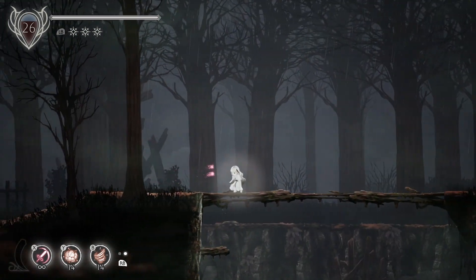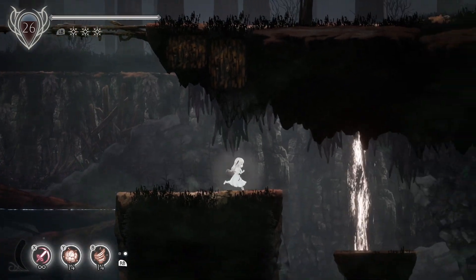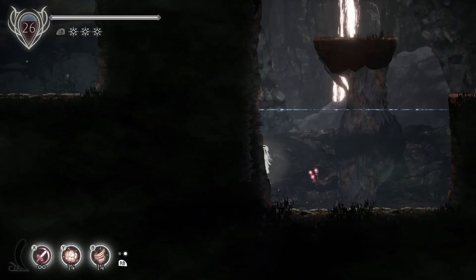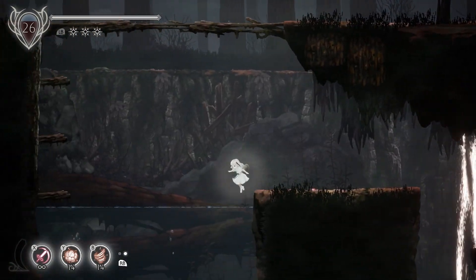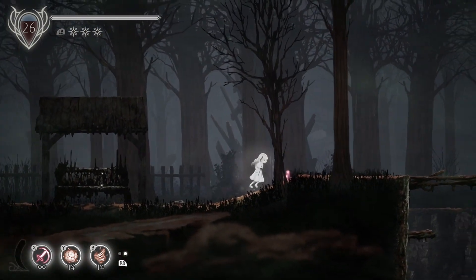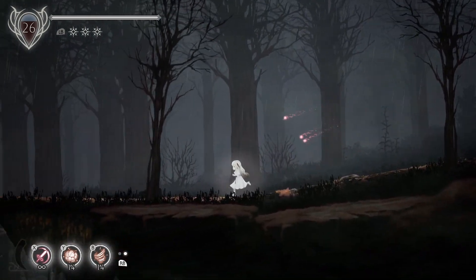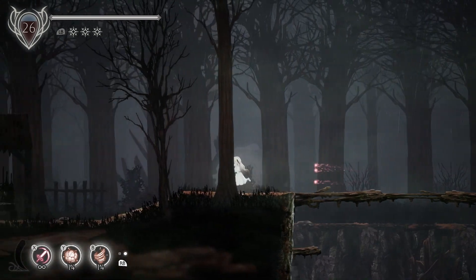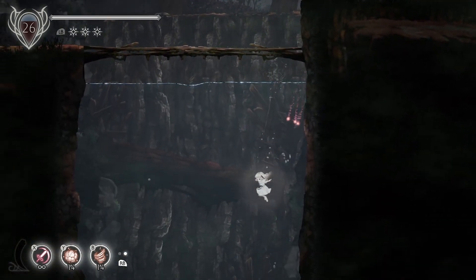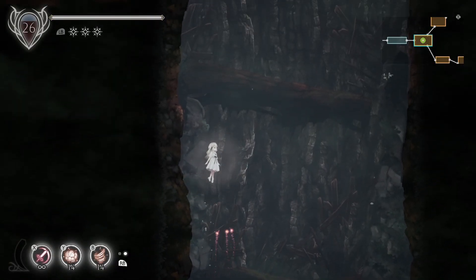Crossroads. We can go down here, right? And there is water down here — but the water did not have anything in it. I was hopeful. If there's not a secret in the water, let's try right of the bench and then left of the bench. Right of the bench has nothing. If there's something in this room, it has to be to the left of the bench. There's more water — and there we go, an amulet fragment! More HP. And the room is done.